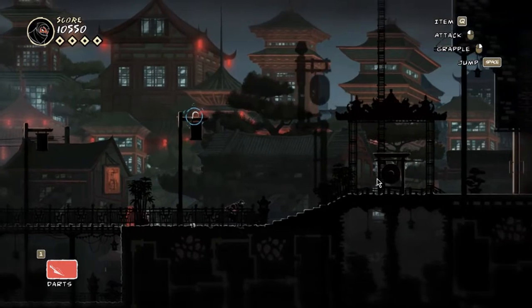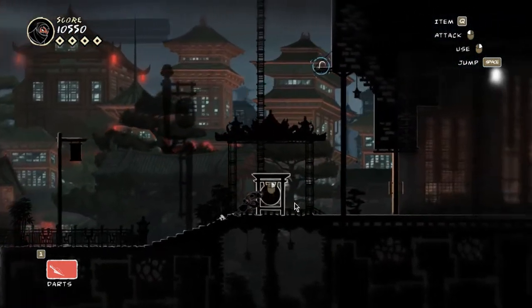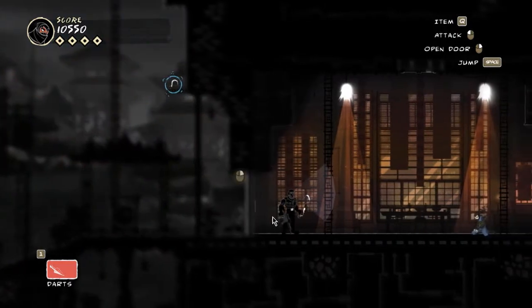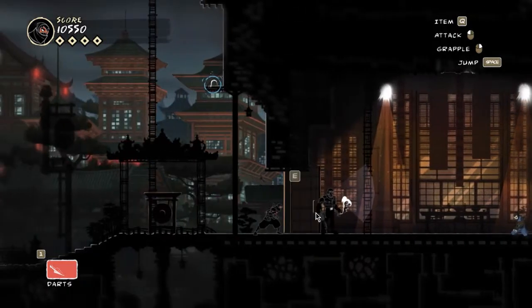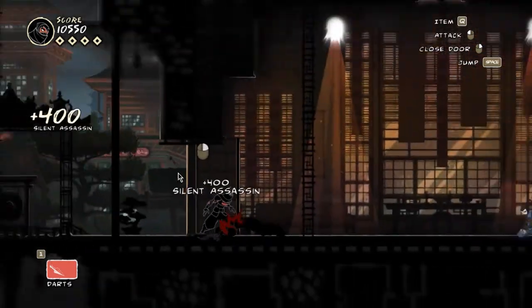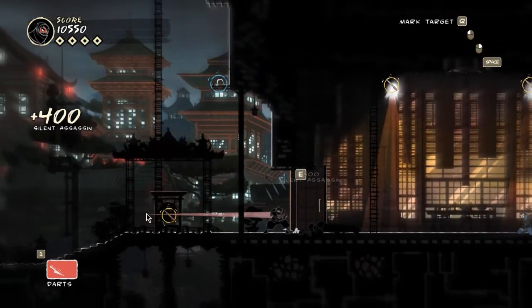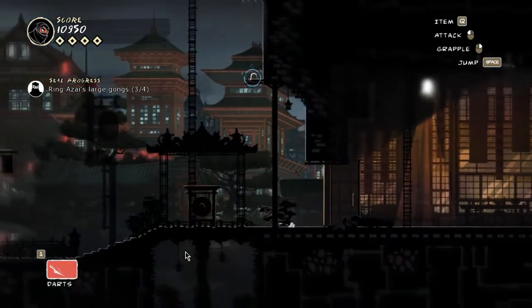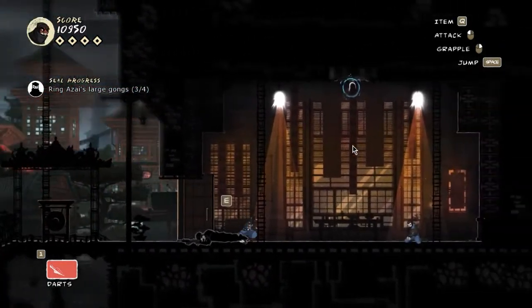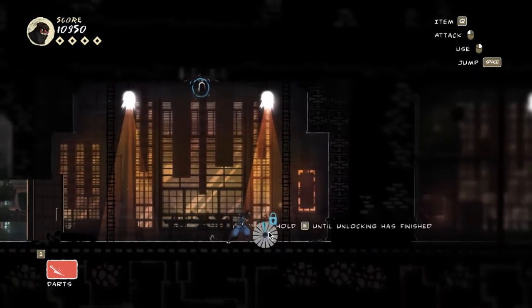We need two more gongs. Oh look, there's a gong here — but I don't want to hit it because I don't know what's behind this door. Let's check that first. Good thing we checked it. Now we can hit the gong — yep, three out of four. And there's a ninja tied up there; I guess we can save him.